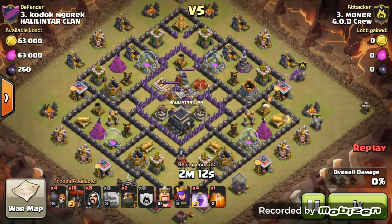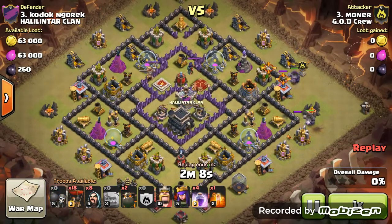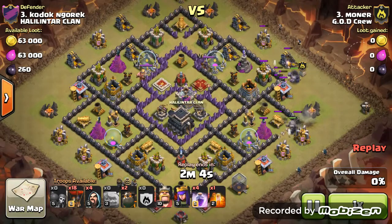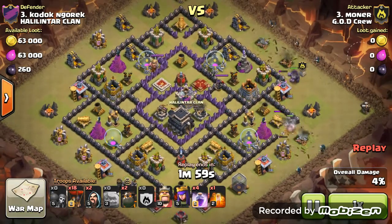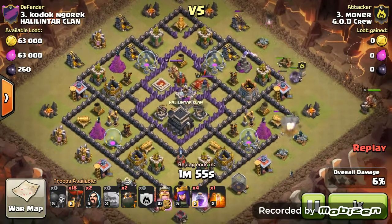I dropped 2 Golems here — I want to get the level 5 Golem in the top compartment and the other one in the next. My Wall Breakers go down and I break into this one easily, though this one screwed up for some reason. Then I have Wizards funneling in so when the heroes come out they go straight into the base and take out these air defenses.